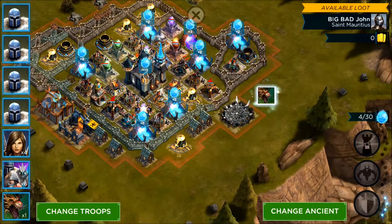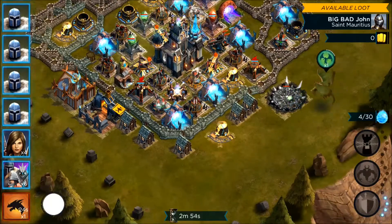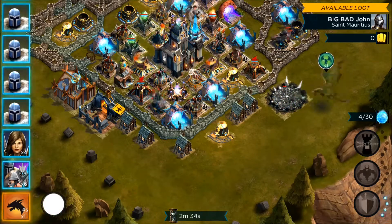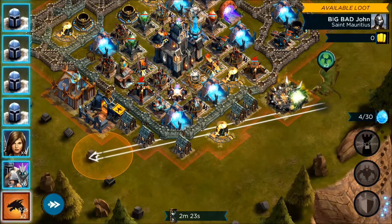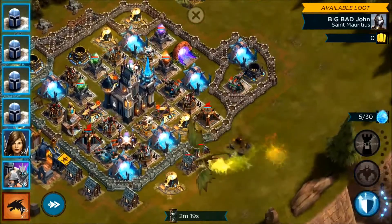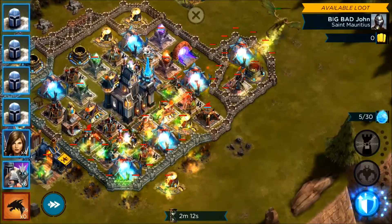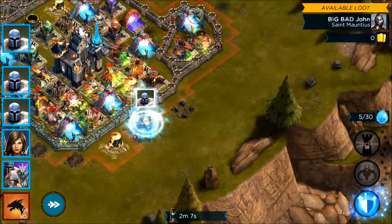We are going to drop Viscaria here at the roost and take it out. Get ready to sweep down here. As soon as we fly the dragon down here we need to get it out pretty quickly so that he doesn't die. So there we go — sweep them up to the top. Hopefully he stays alive there. Good. Now we are going to start dropping our soldiers.